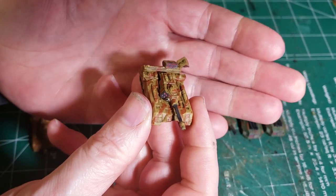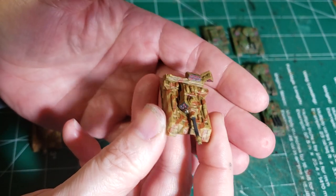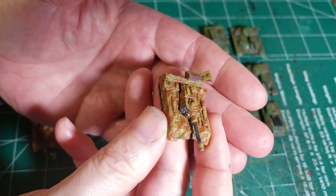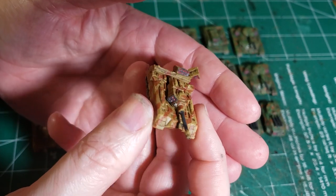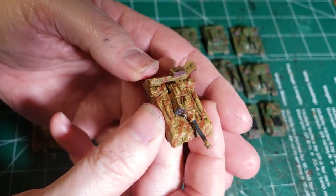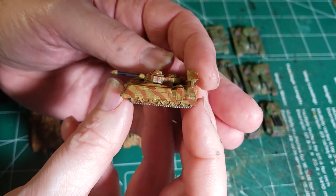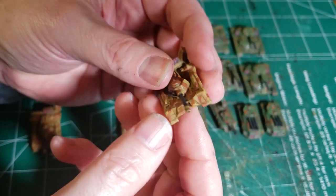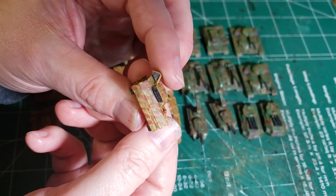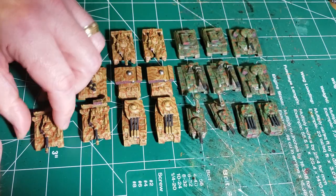This is the Von Luckner — the AC-20 with an LRM-10, a laser, machine guns, SRMs, you name it. It carries a whole bunch of different weapon systems on board. And once again, it's the Tiger Stripe Desert Camo. Gets the job done.